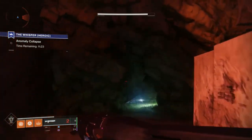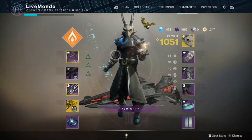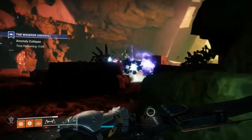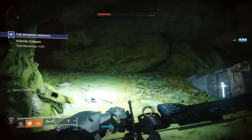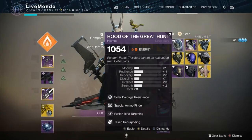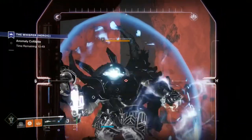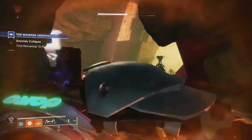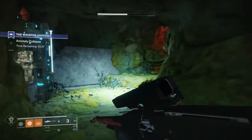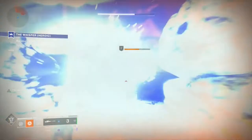I've heard people say don't take the blights out because they give you protection — but they also block shots, and they mean you have to go in and attack enemies. I'd prefer just to get them out of the way. I'm pretty confident now that I'm going to get my super, so I've put on my gauntlets that give me Taken Armaments. Put down my grenade — I've got some armaments there. I've changed to Taken Repurposing, which means I get my grenade back when I break shields. Trying to take out or get one of them quite low — normally I'm not too bad at hitting my grenades.